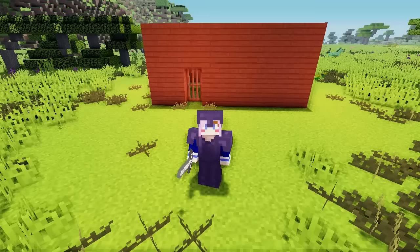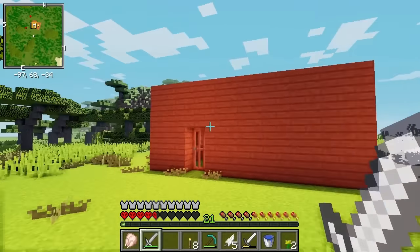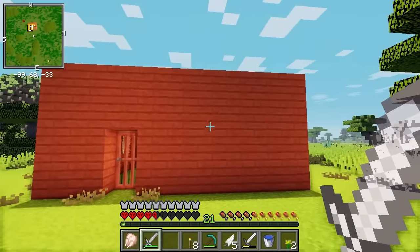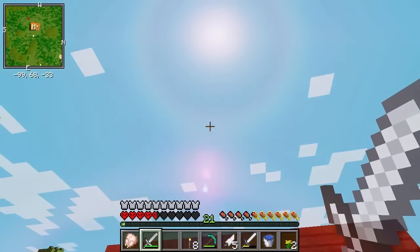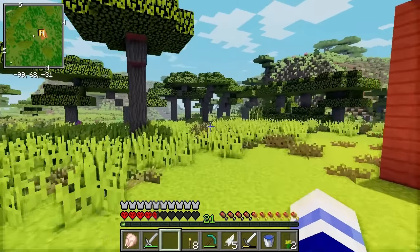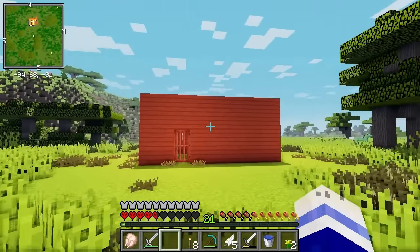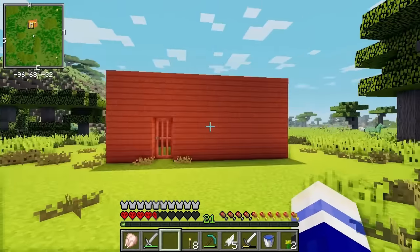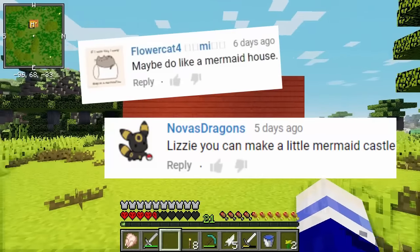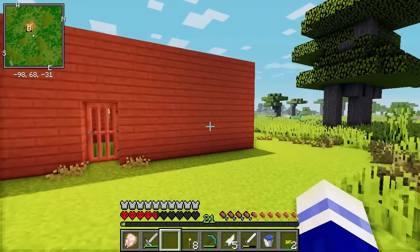Today I'm going to be working on my house. What people don't realise is that building a house is actually the most dangerous thing that you can do in Minecraft. First you've got to gather all the materials, and then you have to climb up really high. I had so many cool suggestions in the comments last episode. A lot of people suggested a Rapunzel Tower, but the theme I'm going to go for is Mermaid Palace, and it's going to be super bright and colourful.